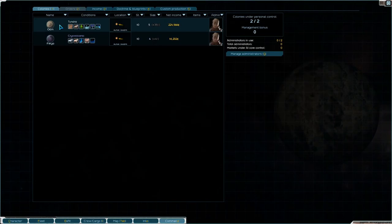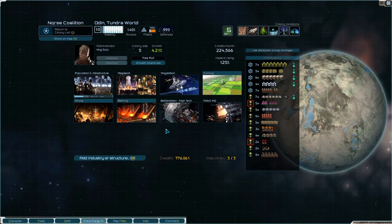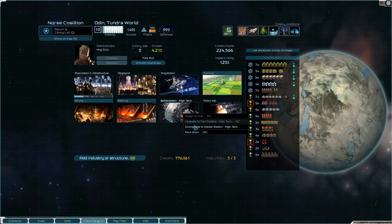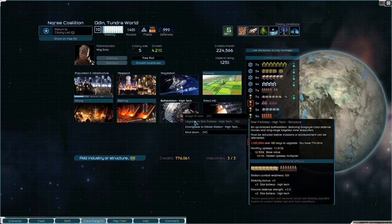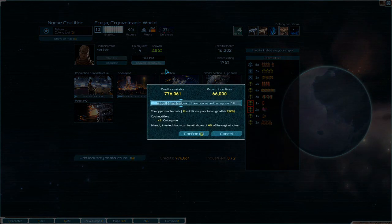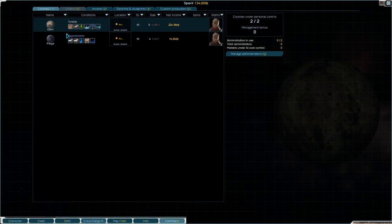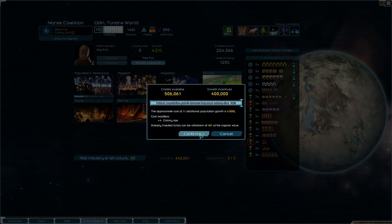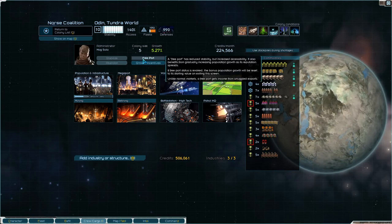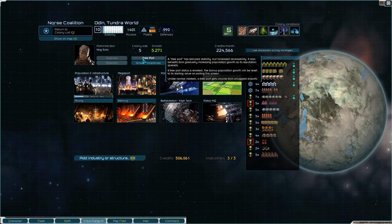While we're at it let's take a quick look at our colonies because we have money. How far off growing are you? Upgrading the battle station to an orbital station or a star fortress will cost a million - we don't quite have that. You're upgrading to a mega port and then rebuilding mining. Let's put some growth incentives in and do the same for Odin, which leaves us with half a million - that's okay, get them growing a little bit faster.